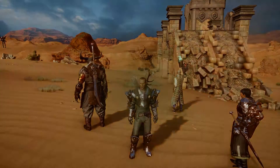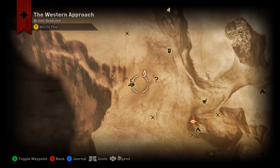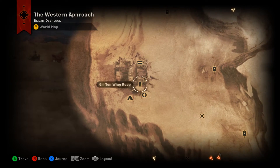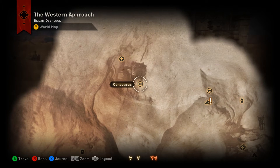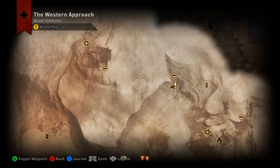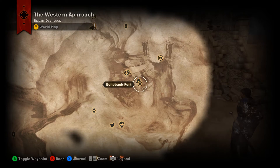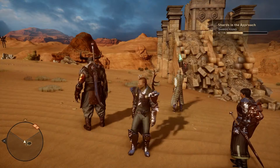In order to get into the Estrarium Cave, you need to have completed all three Estrariums that you find out in the Western Approach. The first one is here at Griffin Wing Keep. The second one is up here near the first entrance to Korokavis. And the last one is out at Echoback Fort. Once you get all of those completed, you will be able to gain access to the Estrarium Cave.